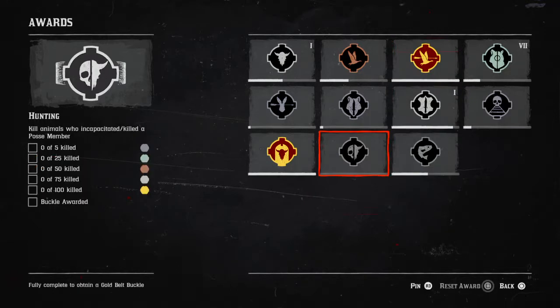Now starting on the repeatable awards — kill animals incapacitated, or kill the posse member. I've been playing online since it came out, probably eight or nine months now, and I've never got one, so to me that's going to be difficult. I play a lot solo, which is probably why. You need 100 kills to get the buckle — some players might find that easy if they're always in a posse, but solo players will find it quite difficult.